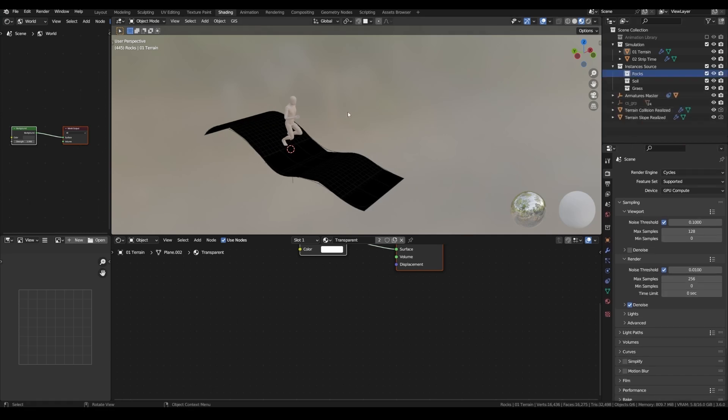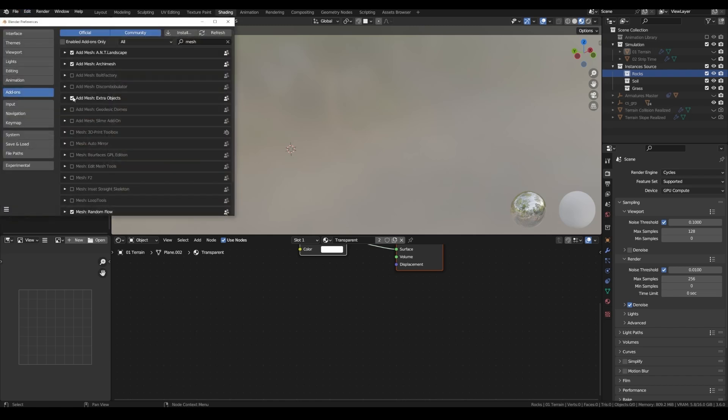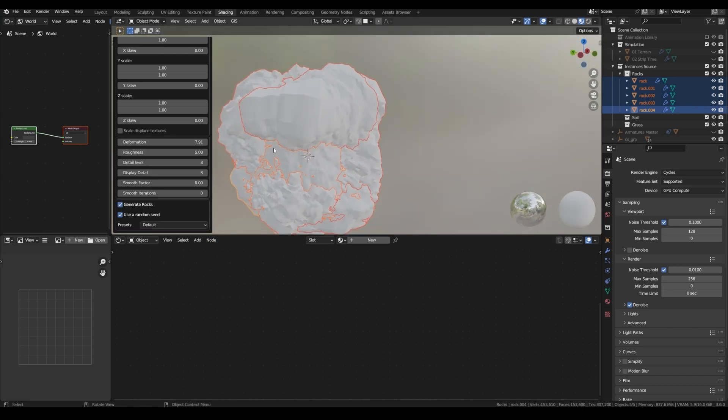Now let's select the rocks and hide everything else. To be really efficient when generating the rocks, I like to use an add-on called Add Mesh Extra Objects. With this enabled, when you press Shift-A under Mesh, you have a rock generator. I want to add about 5 different types of rocks. Now let's play around with the settings so we have something which is quite high-res. I think this will look nice, so let's reduce the display detail to 1.